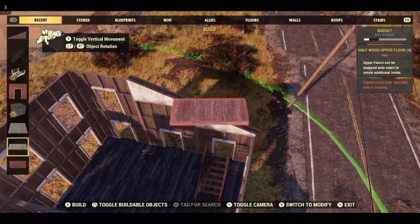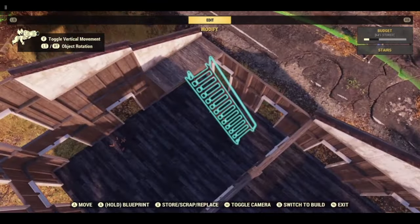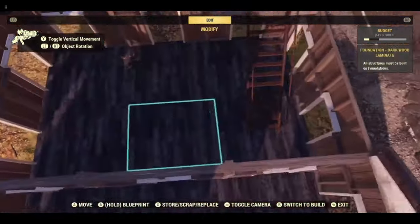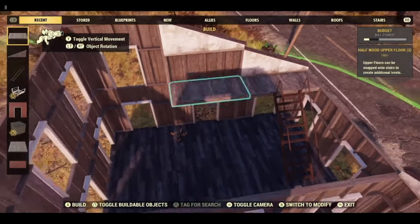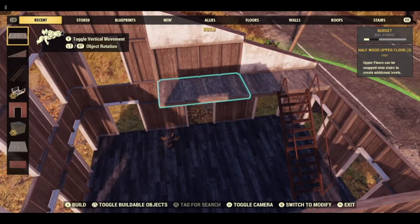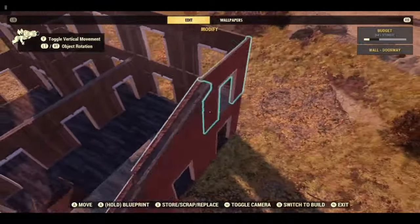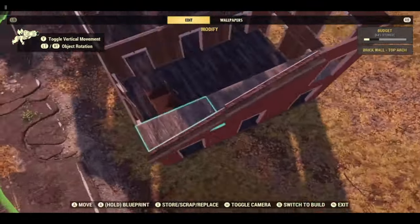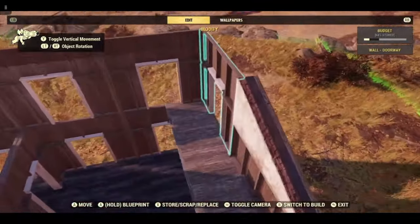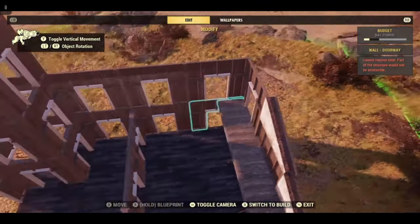We can add the upper floors. Note the continuity gap there - it's suddenly got a little bit darker. If you mess this up you cannot take these floors off. What you need to do - and what I actually did here - was place another ladder, put a foundation down, and then you can remove these. Once you have these floating ladders you can't automatically remove the floors.